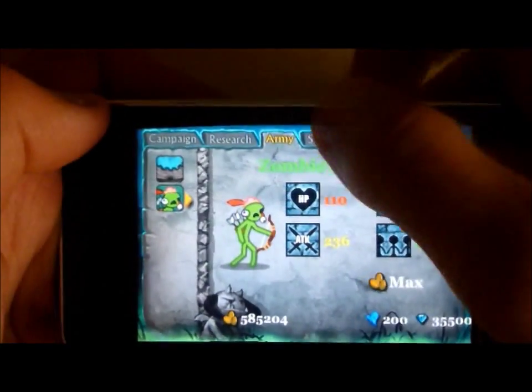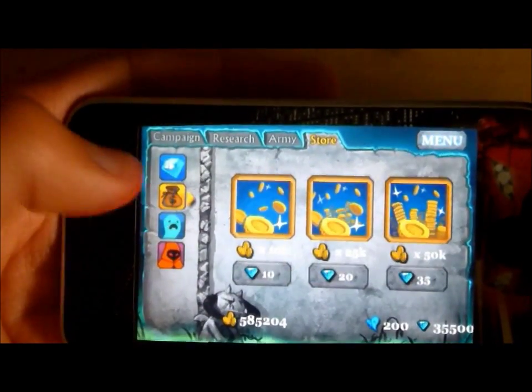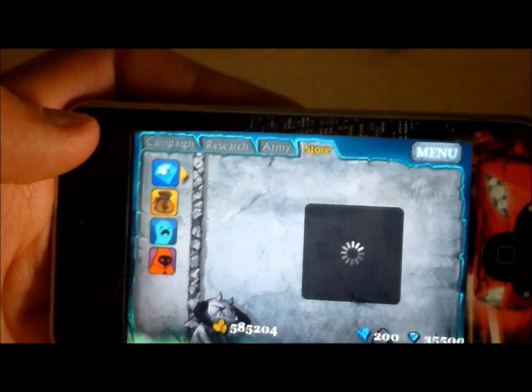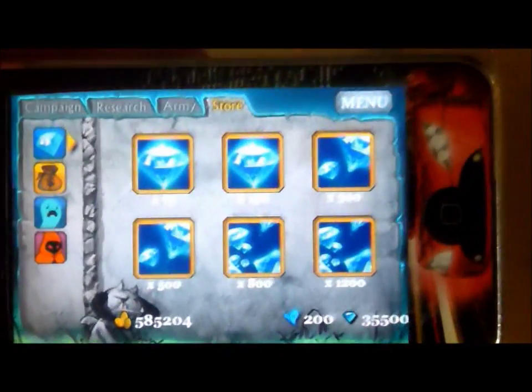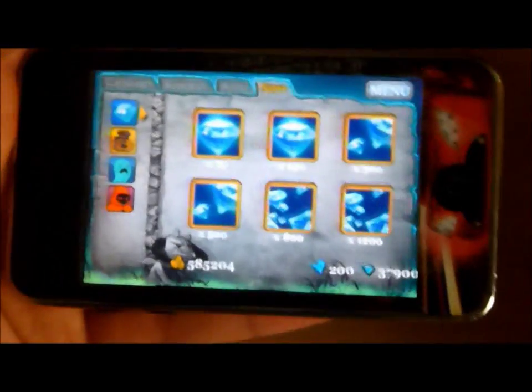I can upgrade all my zombie archers and everything. You can get lots of souls and money right now. I don't have the necromancer right now so I can't really use spells, but once that loads up you can see it right there. I have lots of gems in the corner — I have 200 souls and lots of money. It's very simple: you just click here for in-app purchases.